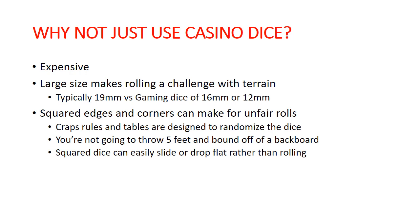We don't have that long table with the special backboard to randomize the dice. People will tend to roll them or drop them — and they're big, so it's hard to roll around stuff. It's hard to get enough dice when you have big rolls to make, and your tendency would be to drop them instead of rolling them, which makes the dice slide or drop flat — also less random. So what we want is to find the happy medium between the casino dice and the crappy dice you're probably using.